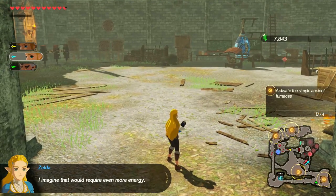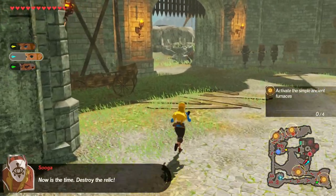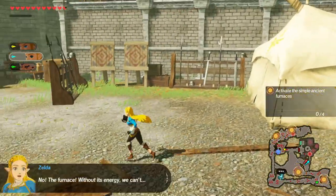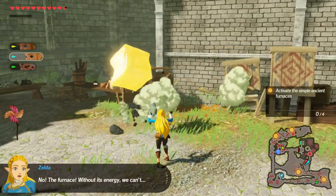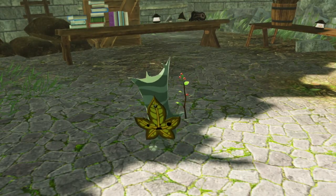Now switch over to whoever you had go down to the starting area and come to this little courtyard here. You'll find a bunch of boxes you can break open to grab rupees, but you'll also find this pinwheel right here. Just interact with it to get the first Korok seed of our journey here today.